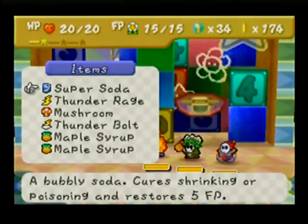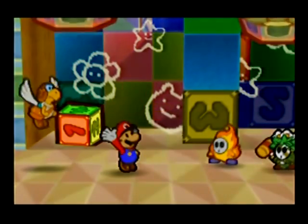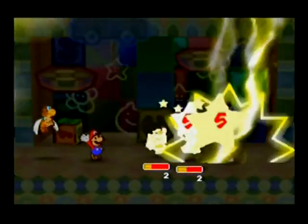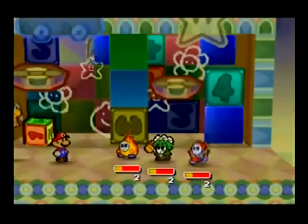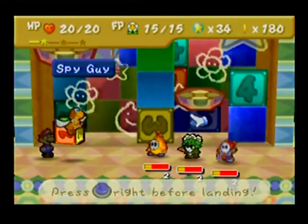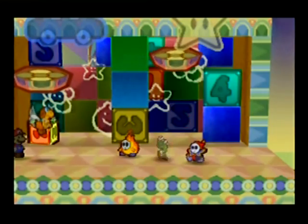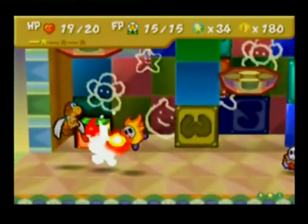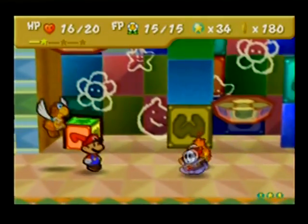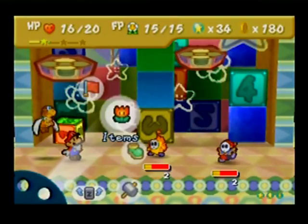This is annoying. Use up Thunder Rage on them — do some nice damage to all of them. Call for the lightning, it is awesome. You're not going to want to attack the fire guy with Parakarry, it'll hurt him. Nice — totally dodged it.